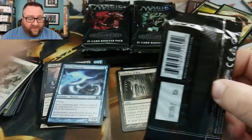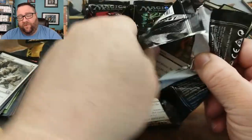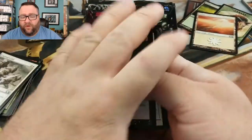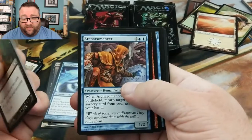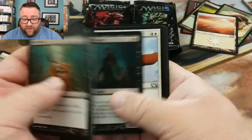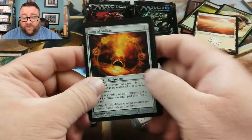That foil land is kind of a sexy one too. We've got some pretty cool lands in the box — full art and all sorts of good stuff. Scroll back through these videos and check out the Patreon — the Patreon videos are all labeled. We've got some good stuff that has gone out.